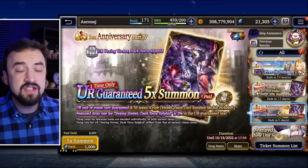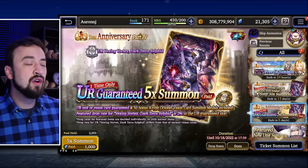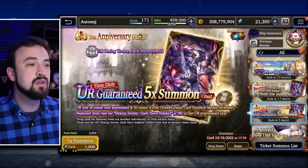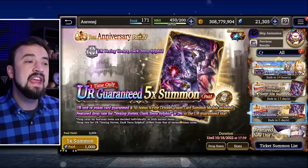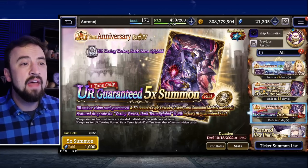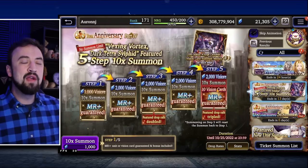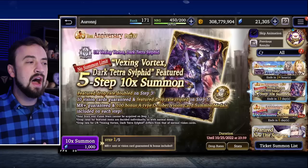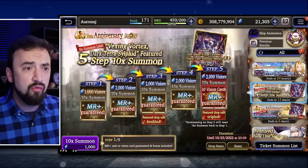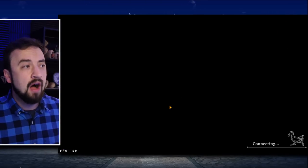If you want to take a flyer with some paid Vizior, there is this UR guaranteed five times pull where you're only gonna get 50 medals, but you are guaranteed some kind of UR, and it is a 2% drop rate for Tetrasilphid in the guaranteed slot. I will start my pulls by just taking a little flyer there, and then move to the medal pity banner. If you want to watch my pulls and hope we avoid the pain and suffering, tune in today at my normal stream time. I will be pulling for Tetrasilphid, and then probably starting to clear some Trials of Reckoning stuff.